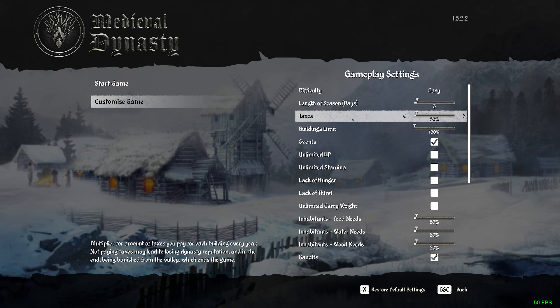And then there's taxes. Taxes are very important because you have to pay taxes for every building that you have. Not paying taxes could lead to losing your dynasty reputation and being banished from the valley, which ends your game. You can have your taxes set at 50% on easy, 100% on normal, or right up to 1000% depending on how hard you want the game to be.